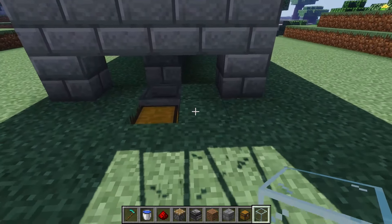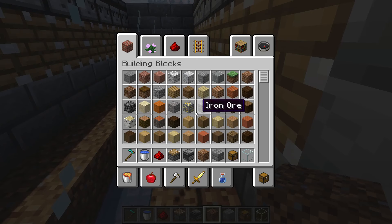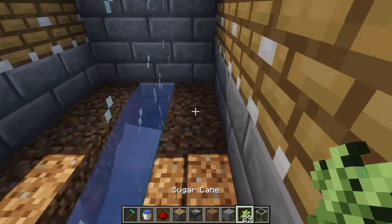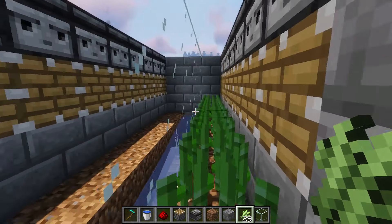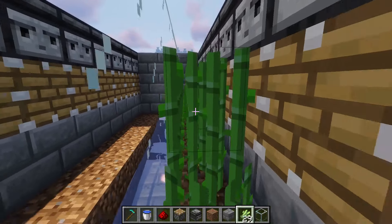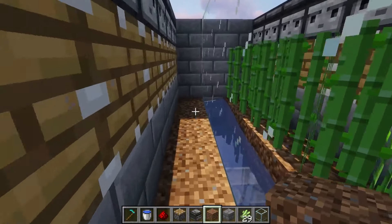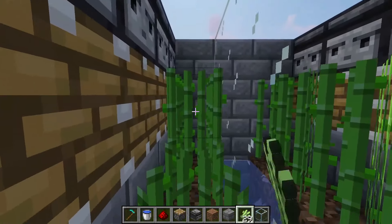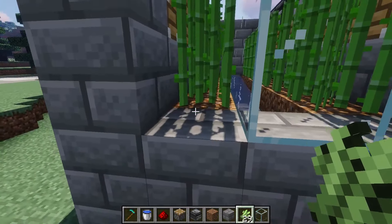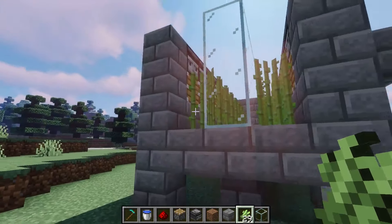Trying to do this without flying too much to show you how to do it in survival. Jump up here, get our sugarcane, and plant it along the dirt. You could plant it a bit high to get it kick-started. Same over here. Usually I'll put some glass here and close it in, but we're not going to do that just yet.